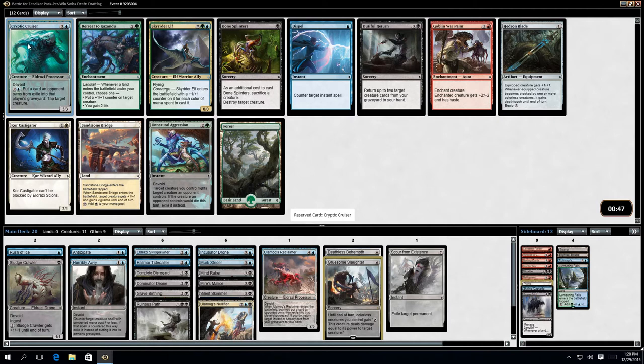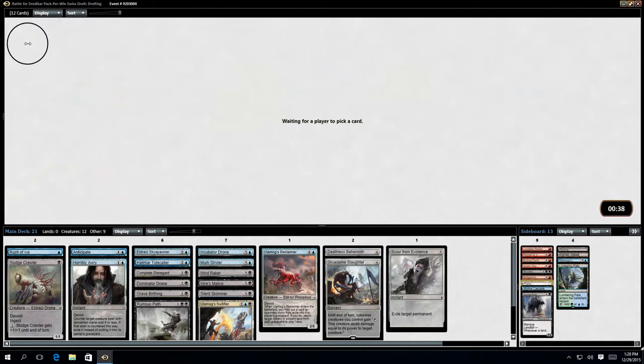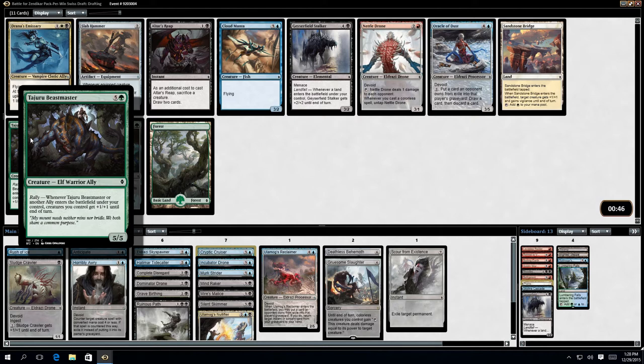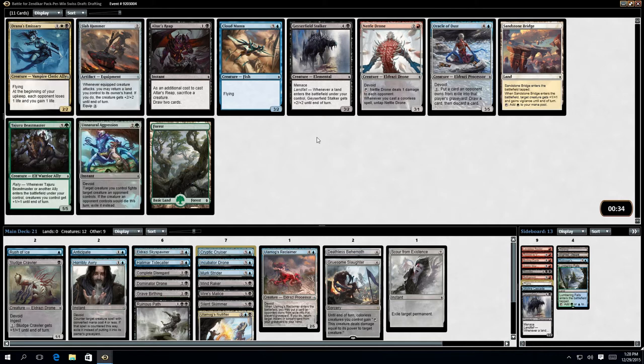Cryptic Cruiser — definitely, I'll take that. If I can exile enough creatures I can do that. I was talking earlier: this is one of the creatures you basically need for the Green-White Allies deck, which is pretty much the only good Green deck. I think we've seen two of them the entire draft. Got a lot of processors; I would actually like some more Ingest creatures.